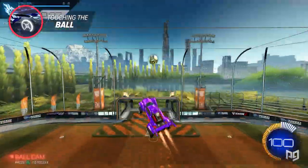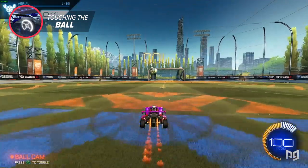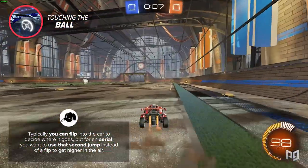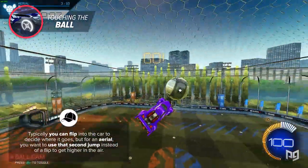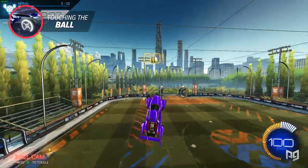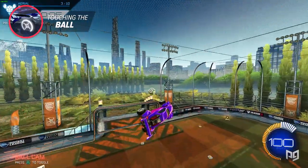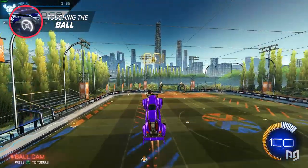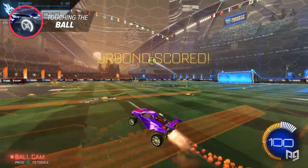Now that you understand what each part of the car generates when hitting the ball, making contact is as simple as thinking of where you want it to go. Typically you can flip into the ball to decide where it goes, but for an aerial you want to use that second jump to get higher in the air instead of a flip. So how do you decide where the ball goes? It's simple — just hit the ball on the opposite side of where you want it to go. Hitting it from the left makes it go right, and hitting it from the right makes it go left. It's a little hard to get insanely precise, but if you hit it in a general area you want it to go, chances are your teammates can finish.